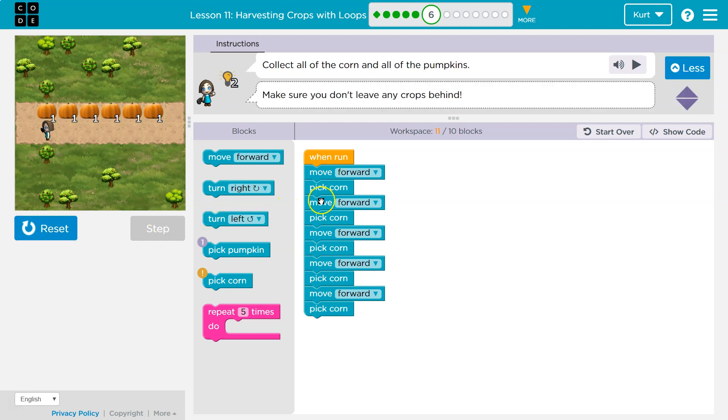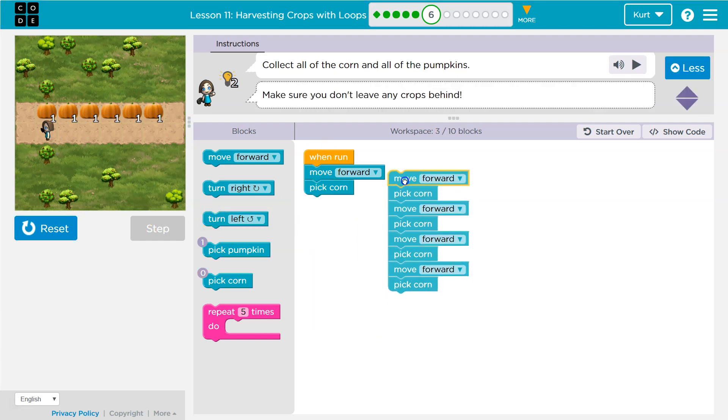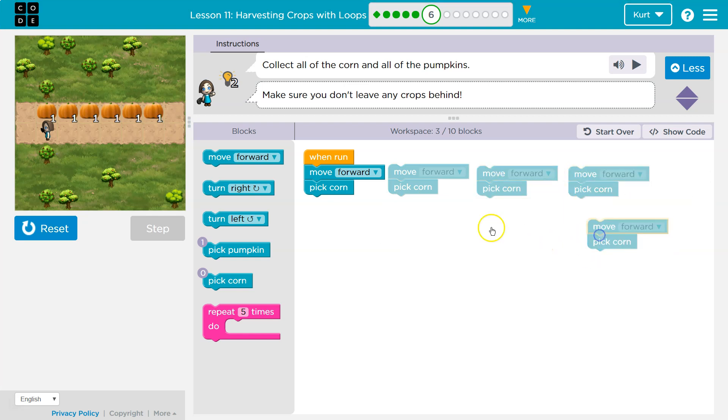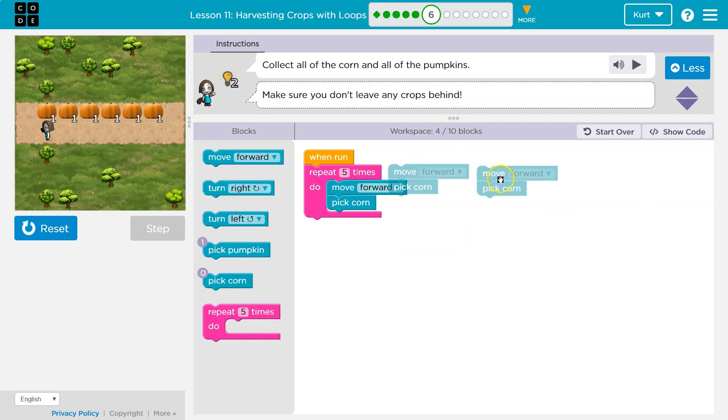Notice what we're doing here. I move forward and pick the corn, move forward and pick the corn, move forward and pick the corn, and move forward and pick the corn - five times. In code, if you're repeating yourself, there's probably a better way. Let's grab our repeat block, drop this here, and now I will move forward and pick corn five times with far fewer blocks. Our block count goes down. Let's double check that first.